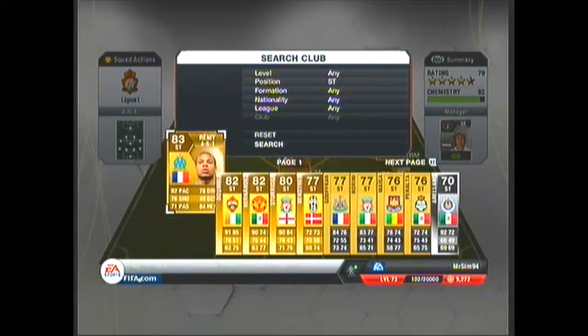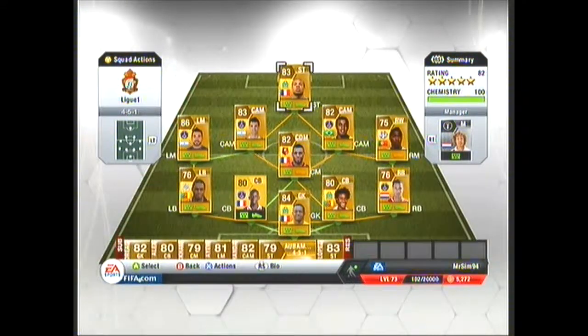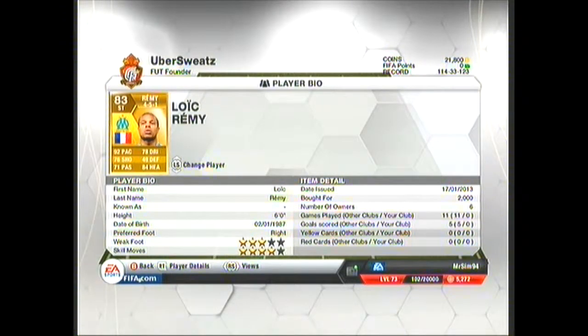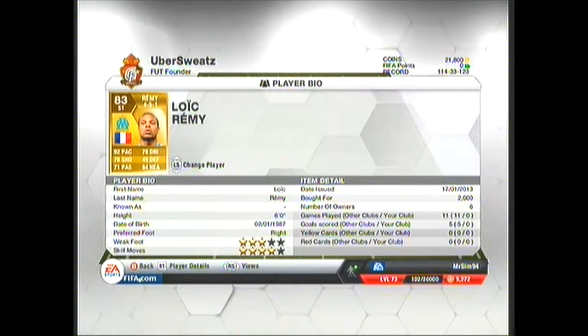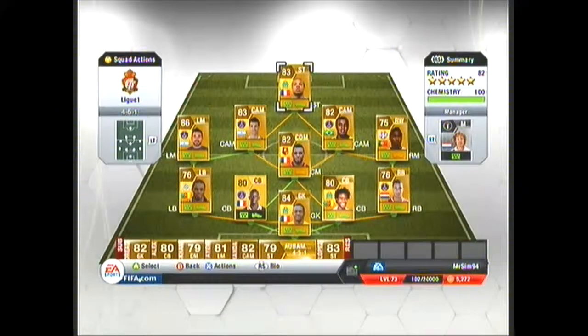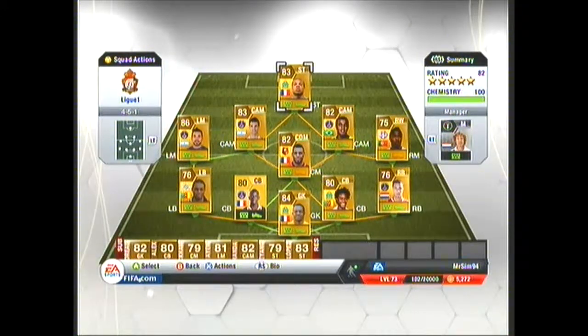Now we move on to the striker. I had a lot of thought, and obviously going to the bench I had Lopez and Abubiang, but I've chosen Remy — the Marseille version of course, he's now at QPR. About 6 foot tall, 4-star skill moves, 3-star weak foot, and only 2k. He's got 92 pace, 76 shooting, 71 passing, 78 dribbling, 84 heading — he is a beast. I played Milad, my other YouTube partner, and he has a full United squad, and I absolutely thrashed him.